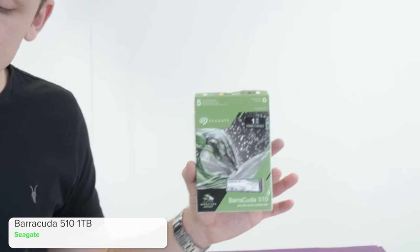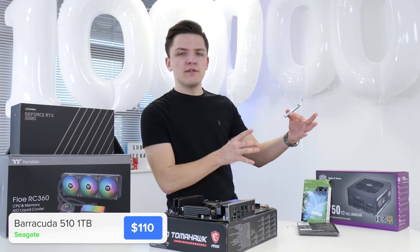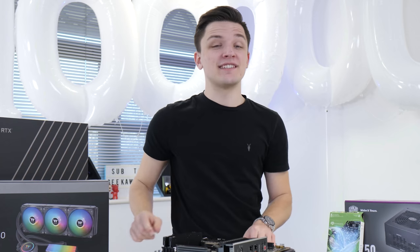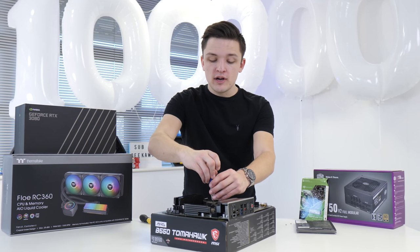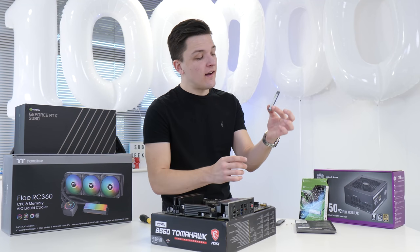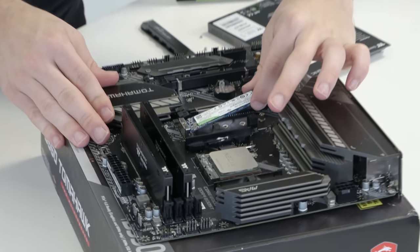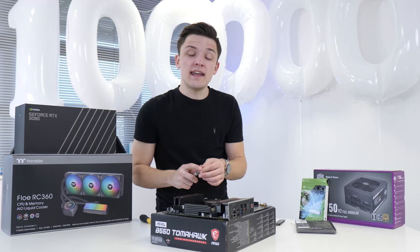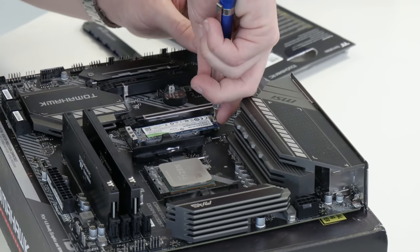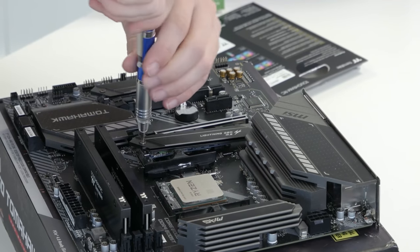For storage today, this is Seagate's Barracuda 510 — an NVMe Gen 3 drive. It's a pretty affordable NVMe SSD that's going to boot your system nice and fast. To install it, grab a small screwdriver to remove the pre-installed M.2 heatsink. Then slide the SSD into place, lining up the gold notch with the silver slot on the motherboard — you sometimes need to angle it at about 45 degrees before pushing it down. Then fasten with the tiny retention screw included in the motherboard box.